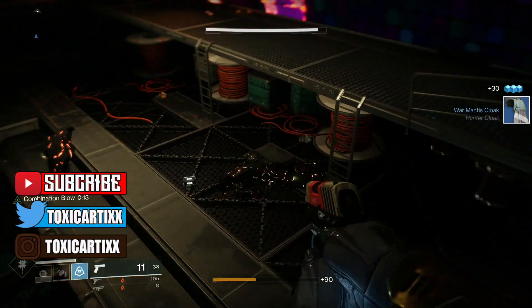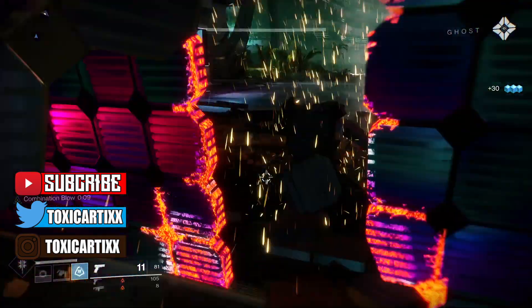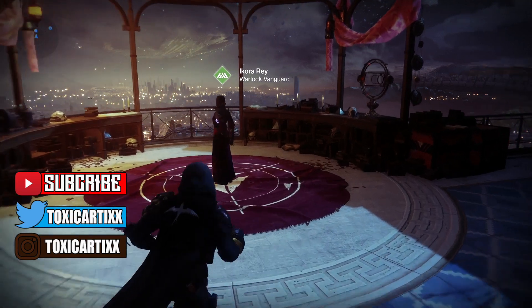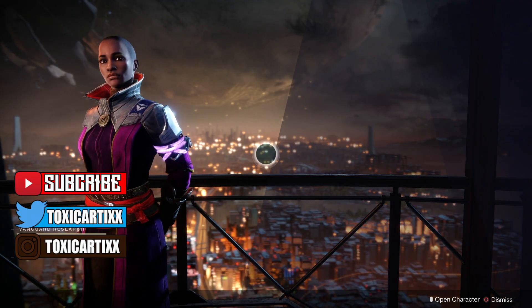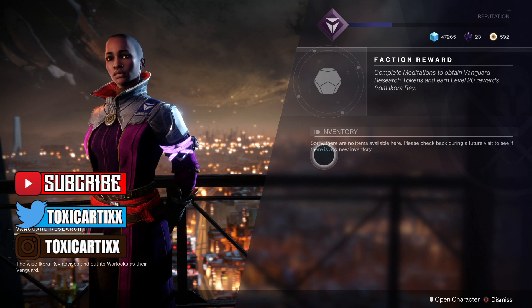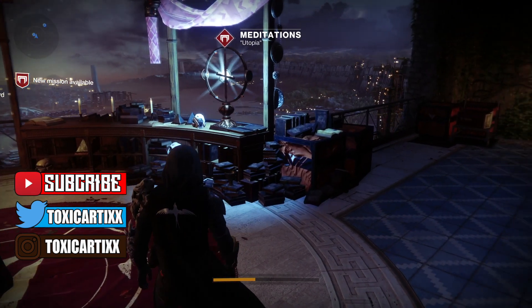In order to do this, you must have finished the main story and unlocked access to the tower. So two things: finish the story and unlock access to the tower — which basically happens at the same time. Assuming you've done that, head over to the tower and speak to Ikora Rey, the Warlock Vanguard. After a short conversation, Ikora will grant you access to things called meditations.